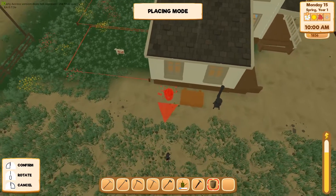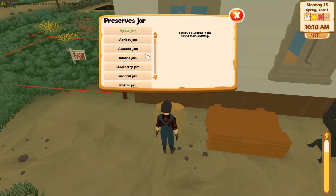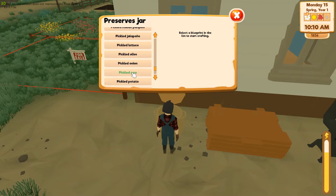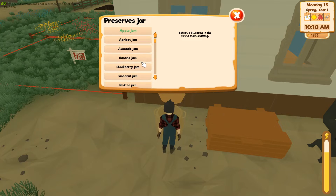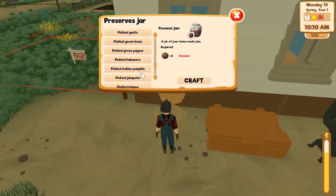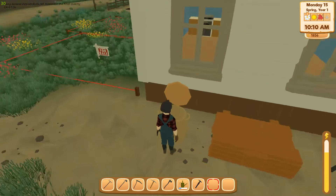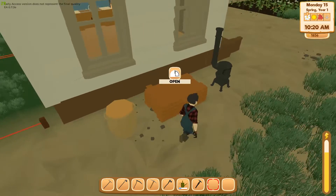Put the preserving jar right here. You can make pickled onions, radish, pumpkin — that's kind of cool. That's gonna be a way to get more money out of your harvest.